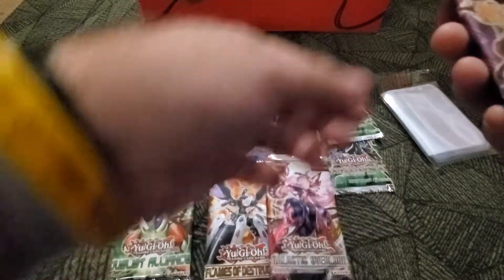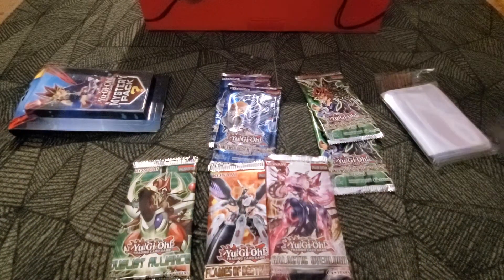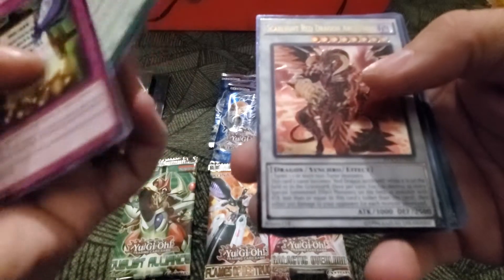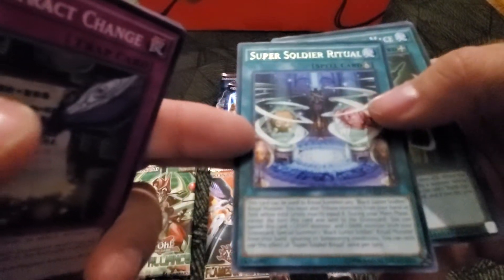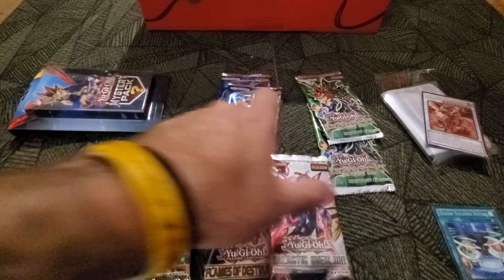Galactic Overlord, Dimension of Chaos. Let's start with Dimension of Chaos. DDD Contract Change — I can't do that. Oh, I see an ultra rare — Scar-Light Red Dragon Archfiend, ultra rare. Super Soldier Ritual, rare. Fluffal Wings, DDD Savant... I can't even speak English.